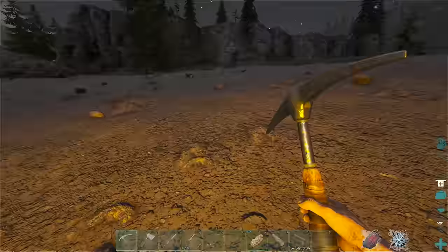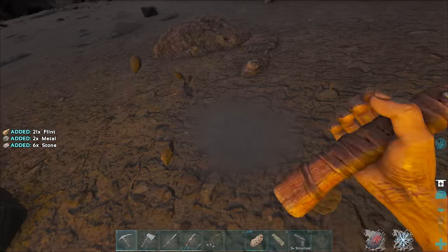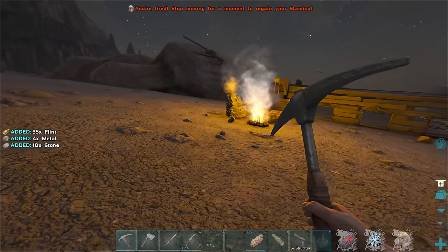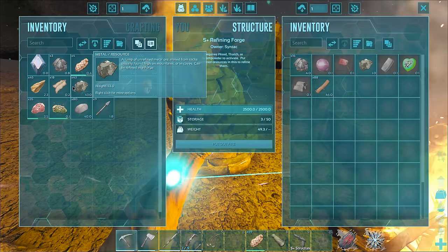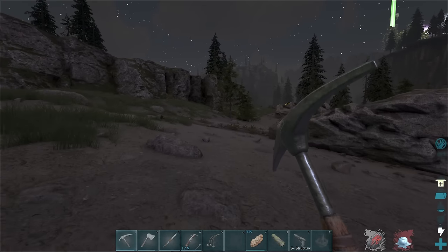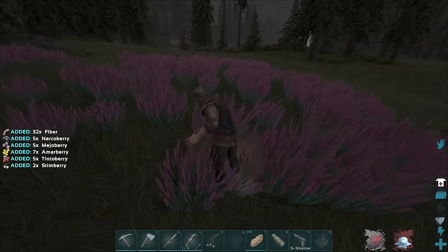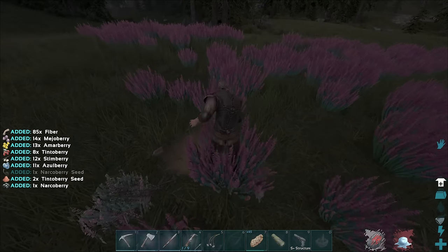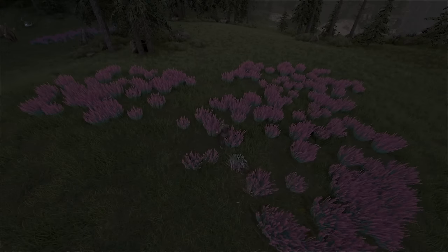I've got a good amount of metal from just hitting these tiny little rocks embedded into the ground - you can't get all of them but you can get some. A little bit bigger ones for sure. Not a huge amount from both of those but I've got a good amount right now - 43, not bad. We also need so many things right now and I just keep getting distracted.